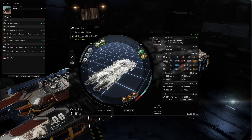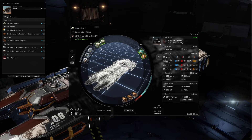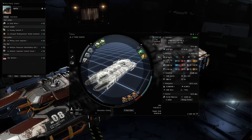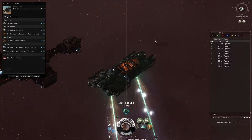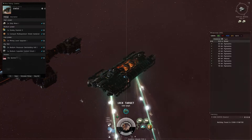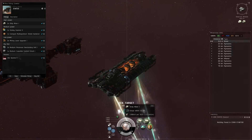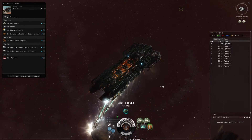Our unboosted Strip Miner I performance is 1,248 to 1,280 cubic meters every 135 seconds, which is 9.2 cubic meters per second. This will greatly improve once you get on field and get the boost running. Being boosted by a siege Porpoise with Laser Field Enhancement and Field Optimization scripts, we're doing about 1,396 cubic meters per 78.9 seconds, which comes out to about 17.7 cubic meters per second — pretty good for this fit.